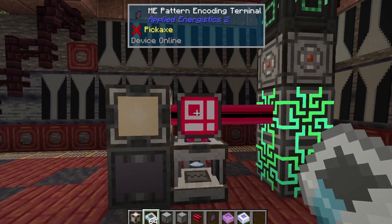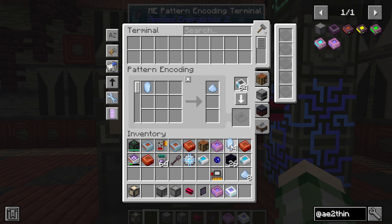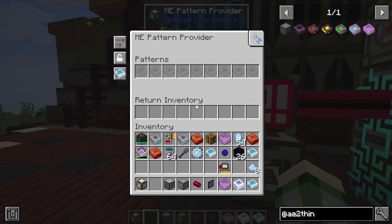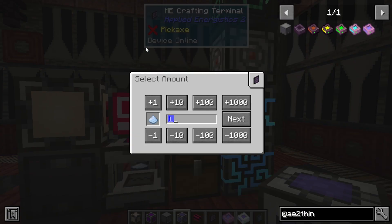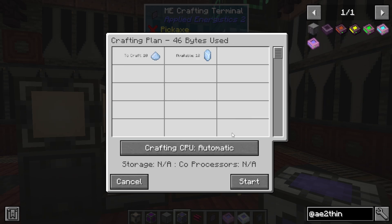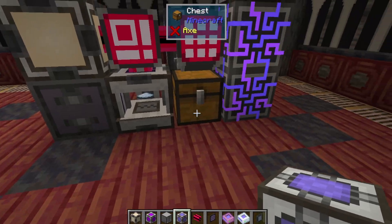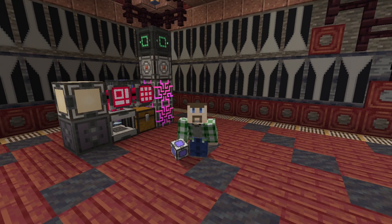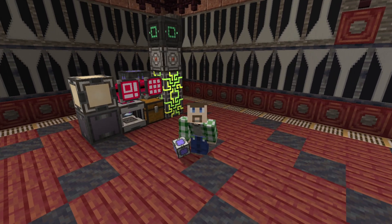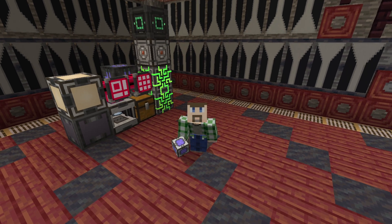Say we just took out the pattern provider like this, toss some blank labels in here, and let's make a recipe to make the Certus dust directly. Slap that into the pattern provider, make sure we give it some inventory, toss some crystals in here, and kick off a job for 10 of them. Coming into the Inscriber, you can see that it automatically tossed all 10 straight in there and it's immediately extracting them right back out into the chest. Try to do that with a Normal Inscriber — it is significantly less fun. So between that and the speed upgrades, that makes this a fairly simple process and is one of the single biggest gains this adds to the AE2 mod.